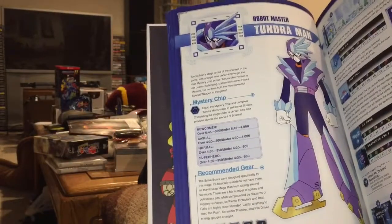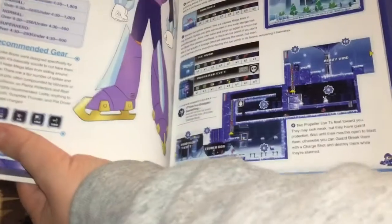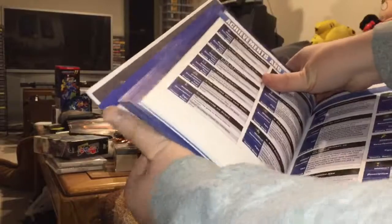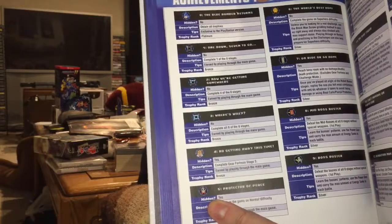It's got boss weapon information for all the Robot Masters — what their strengths and weaknesses are, strategies, and screenshots. And it's also got the achievements that you can unlock if you're hunting for trophies in the game. That's very nice.